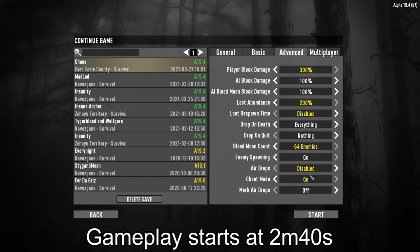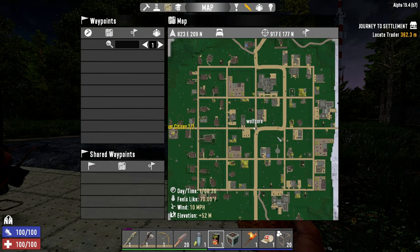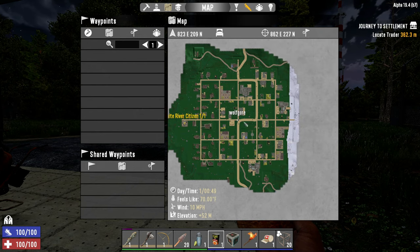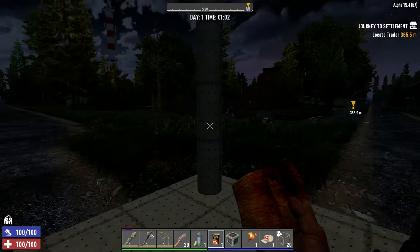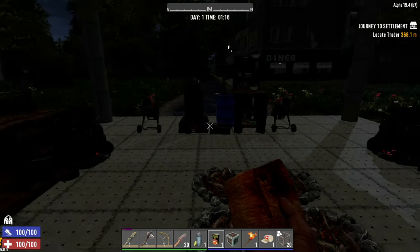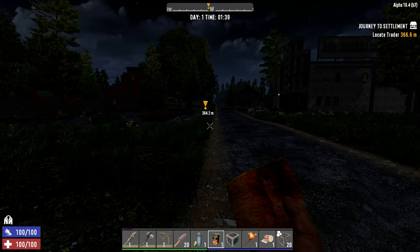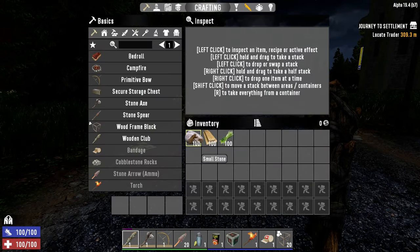Airdrops are disabled and cheat mode is on in case we have to fix anything using the debug menu. We are starting out in the center of town — there's our trader. I took care of the tutorial stuff and got as little XP as I could possibly get, flew over here in god mode, and set up this crafting station in the center of town. I won't be using this as a horde base — it's just so we don't have to spec into the Intellect tree. We're not going to be using vehicles, so no Intellect stuff, just on foot. So far we just have a basic amount of stone, wood, and fiber.